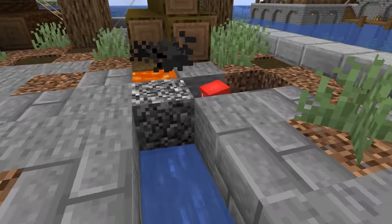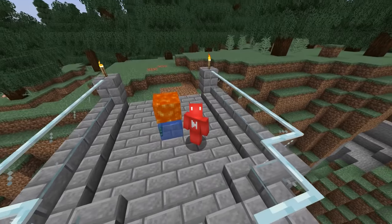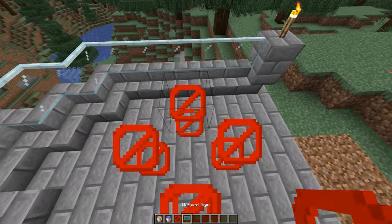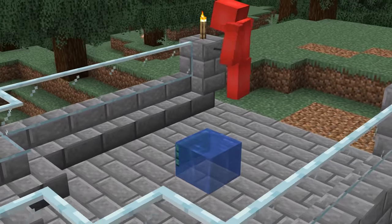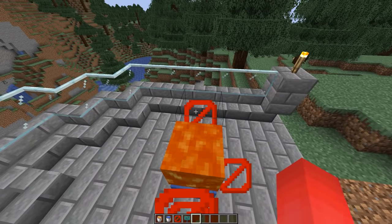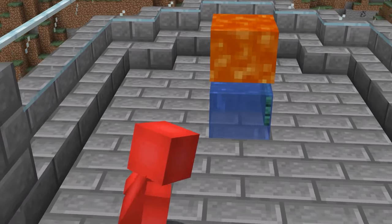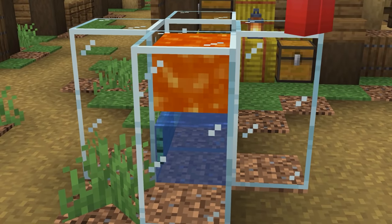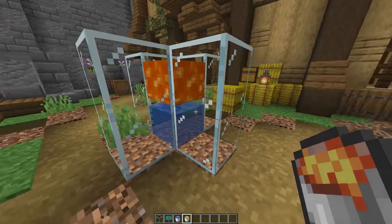When lava and water mix, you get stone. So why doesn't that happen here? As a bizarre addition to vanilla, the community has found that by placing blocks around the water and then a warped sign waterlogged inside, we can effectively place lava above it. The reason this works is because even though water can occupy the same space as a sign, lava can't, which makes it think that it's on top of a full block instead of a water source.